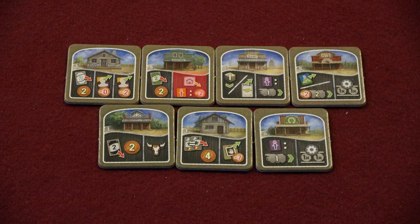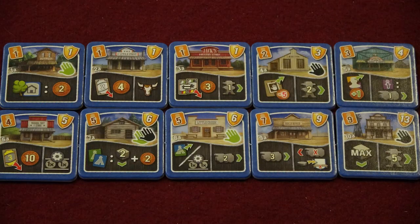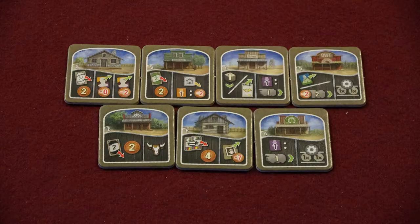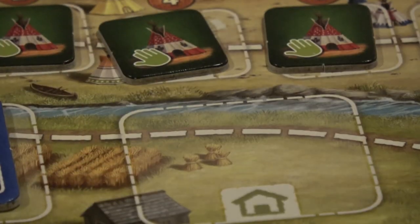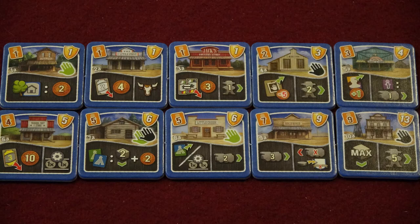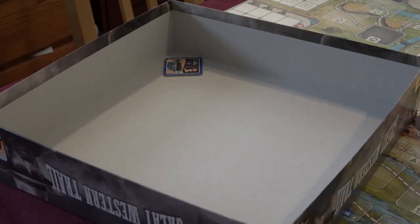The building action looks like this. Players may build one of their private buildings on the trail. The level of building they can build is determined by the number of craftsmen that they employ. The cost of the building is printed on the action and is typically determined by the level of building being built. In addition to building on empty slots along the trail, players may instead build over one of their private buildings that's already on the trail. In this case, they only need to employ the number of laborers and spend the amount of money for the difference between the tile that's already down and the better tile they're attempting to build on top of it. Once you build over a tile, the old tile is removed to the game box and is no longer available.